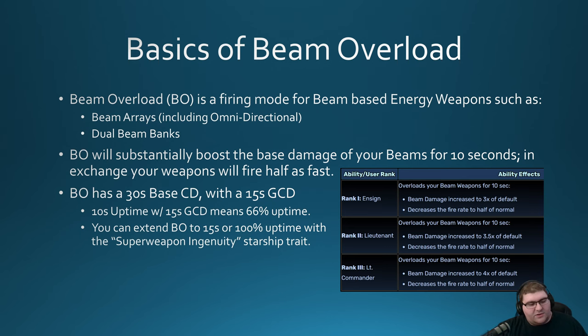So, what are the basics of Beam Overload? Beam Overload is a firing mode that specifically only boosts beam-based weapons — things like beam arrays, including your omni-directional beams, or dual beam banks. It's not going to affect cannons or turrets. Those have a different firing mode for single target called Cannon Rapid Fire. What Beam Overload does is give you a substantial boost to the base damage of your beams. In exchange, it lowers the firing rate of your beams for 10 seconds, so your weapons are firing half as fast.